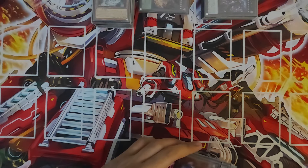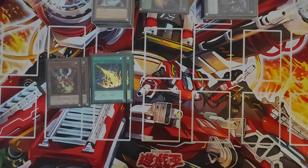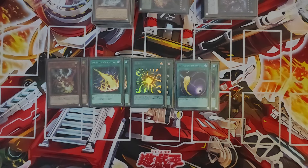Now for the side deck. 2 Droll — didn't come up too much but stuff like Floanderies is common here so you want Droll. 2 Lightning Storm as extra board breakers and back-row removal. 2 Super Poly — I might main this because Super Poly is really good against a lot of boards right now: you can wipe a Fire King board, win Tenpai mirrors, and disrupt Chimera with it. 2 Cosmic Cyclone for back row that cannot be destroyed, like Runic Fountain — always great to have.